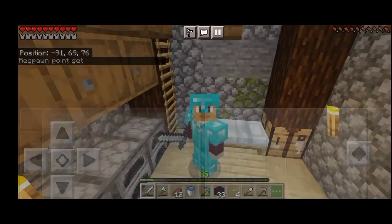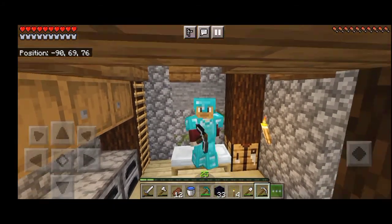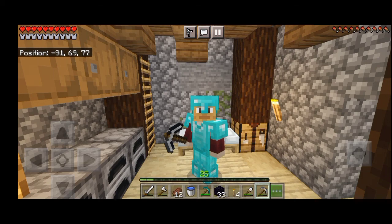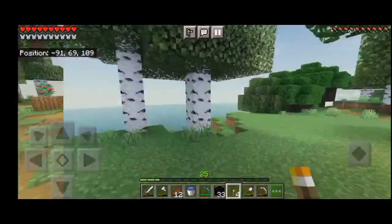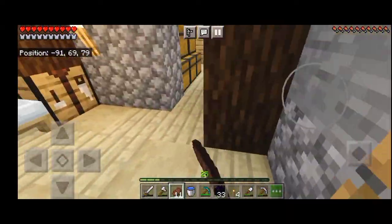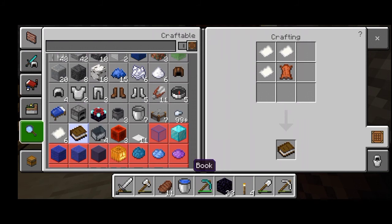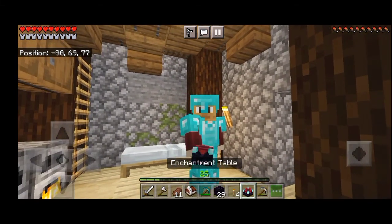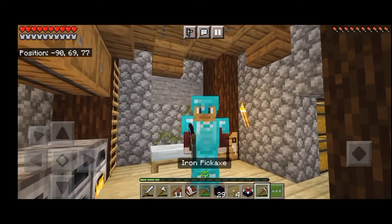Our resource gathering trip was really successful. I got a bunch of obsidian and some diamonds, which I'll be using to craft an enchanting table. I just need a book, which is crafted using sugar cane and a bunch of leather. We have officially completed one of the episode's objectives: crafting an enchanting table. That will be used in the next episode, but for now I'm just going to keep it in the chest to keep it safe.